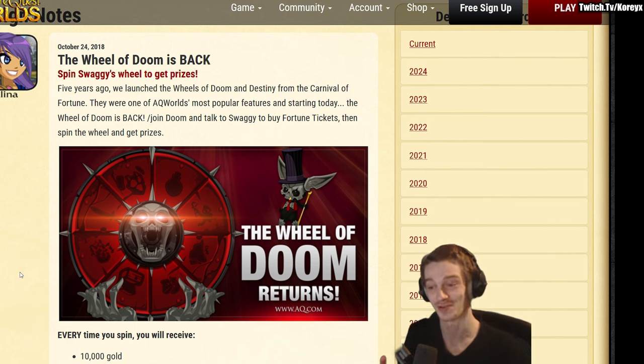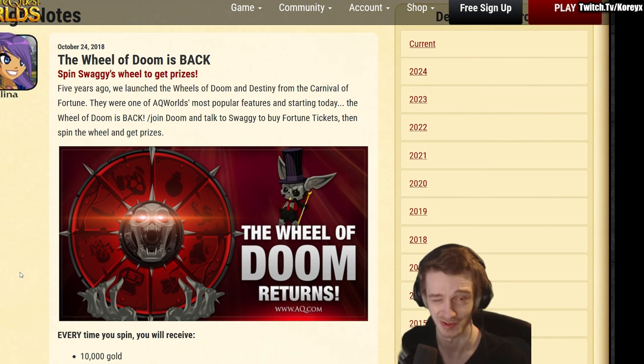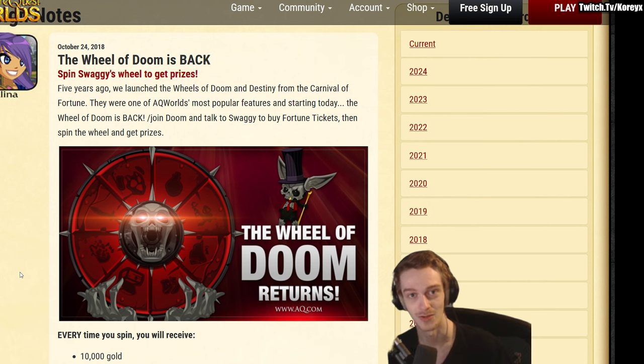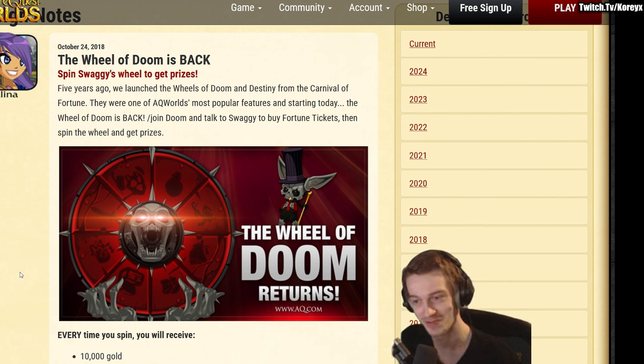Let's start with a small history lesson. So originally in the game there was the Wheel of Doom — well, the Wheel of Doom wasn't originally in the game, but the first implementation of the Wheel of Doom happened at a time when there wasn't NSODs in the game, VHL wasn't in the game, Revenant was in the game. A lot of the endgame stuff that you know of today didn't exist. The most time investment you'd put into an item is like a Nolgath item, a Juggernaut item, a Nolgath quest reward, or something similar to that.